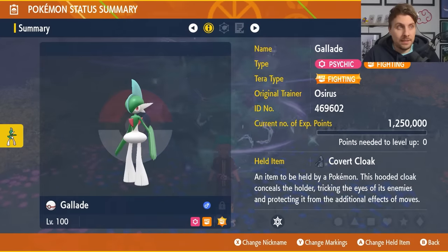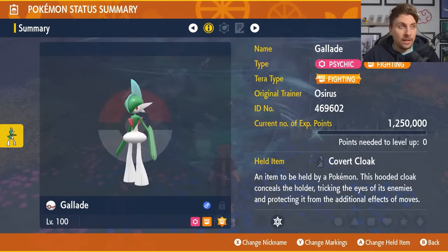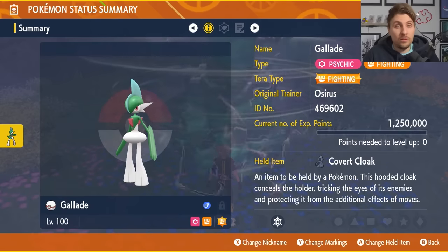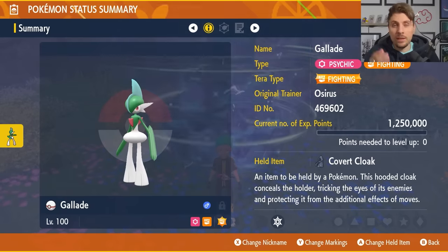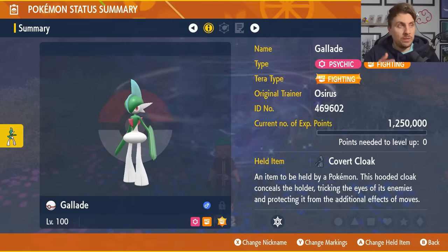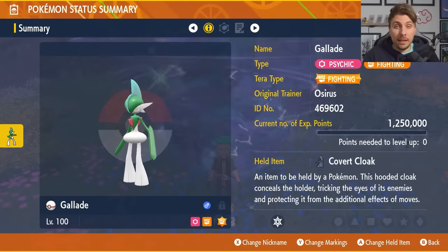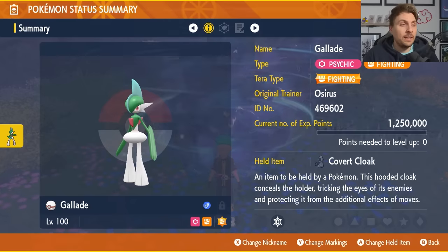Gallade is going to be a Fighting and Psychic type, with the Fighting terror type. The held item is going to be a Covert Cloak, which will prevent you from getting frozen in the raid — very useful. Level 100 and Hyper Trained so all IVs are 31. The build will be down in the description below if you want to take a look after the video.